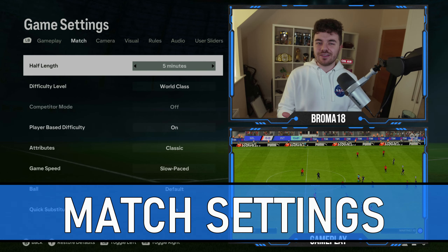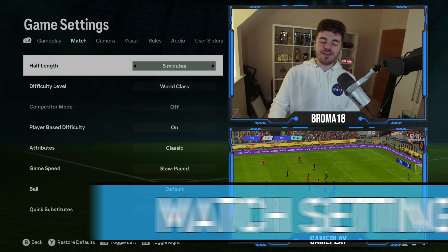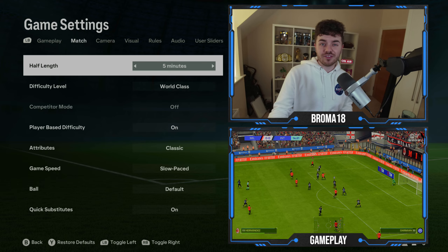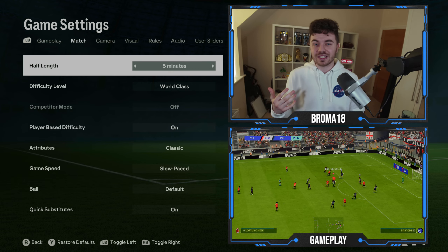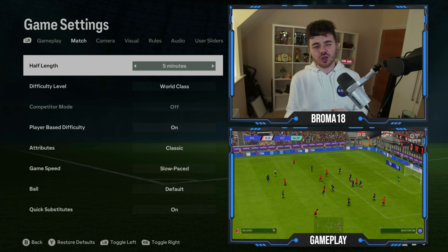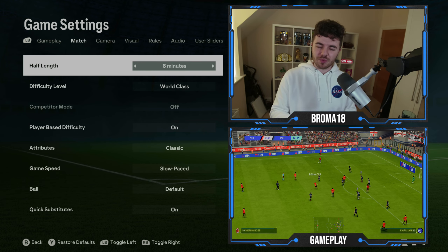Starting off with the game settings — I know you guys will want to see the match and camera settings. Half length: I like anything between five and seven minutes. When you have longer half lengths you're going to get more goals, and you want to cut down the chance of it being more five-four games all the time. With FIFA being such a high-scoring and end-to-end game, that's what we're trying to cut out. Six minutes is probably a nice balancing point.